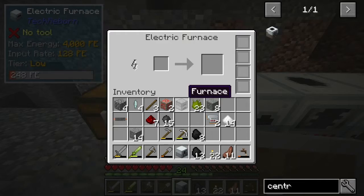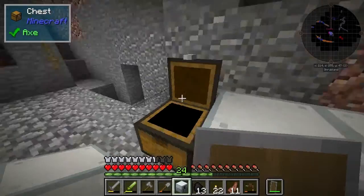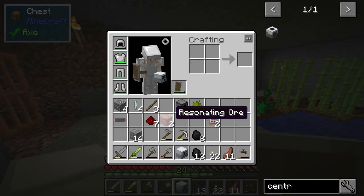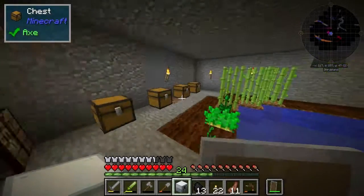Bit of tin maybe, and we'll leave some of the rest of these things. What I could also do is make the book for resonating ore, because I'd like to see it. So we just need a book - three paper and a leather.